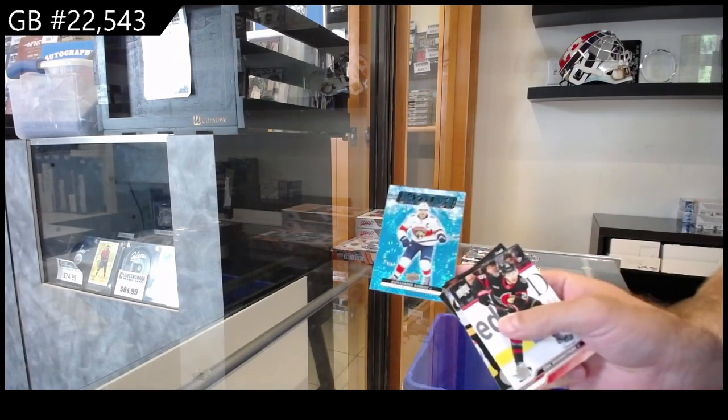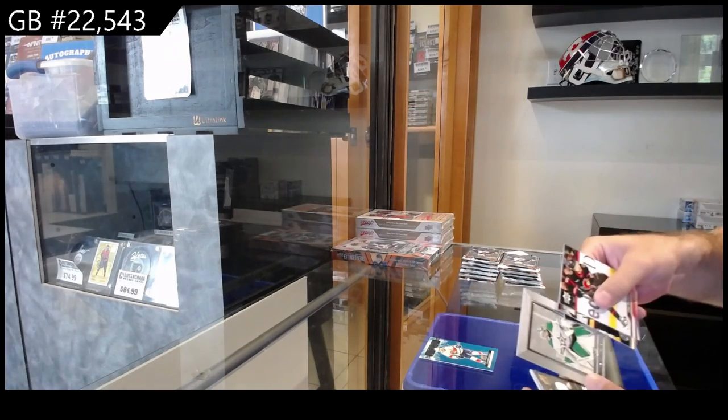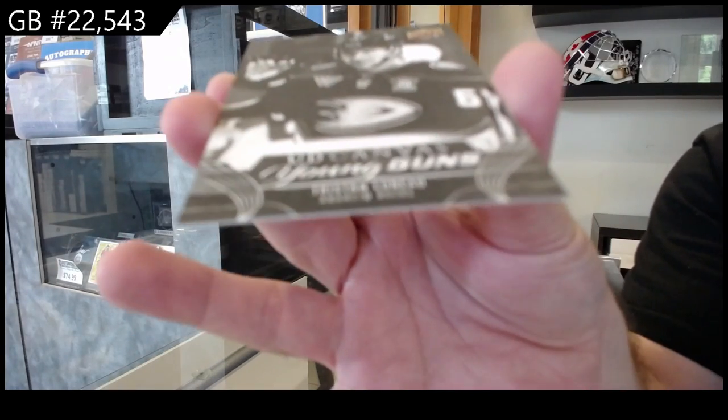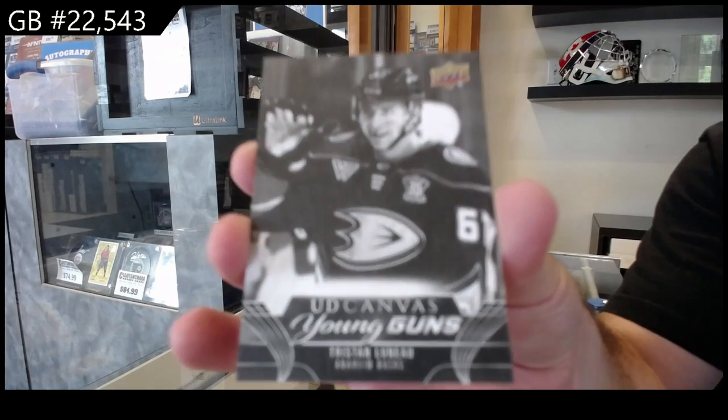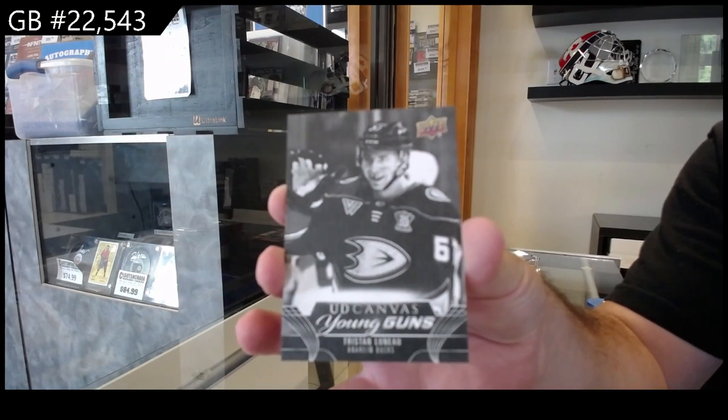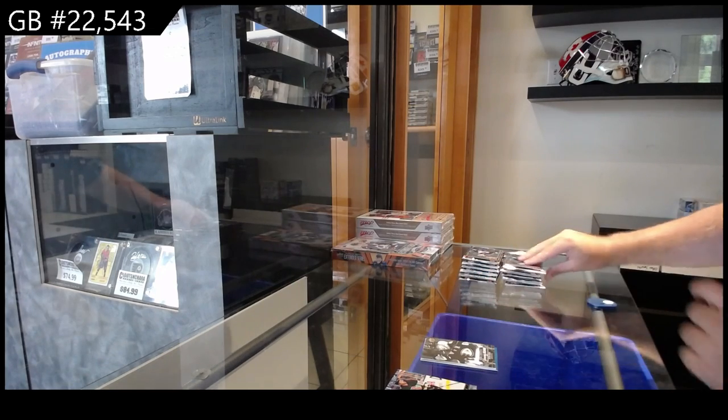Dazzlers of Barkov for Florida. Beehive of Ottinger for Dallas. And a Young Guns canvas, black and white variant of Lanou for the Ducks. I think those are one per case, so that's pretty cool.